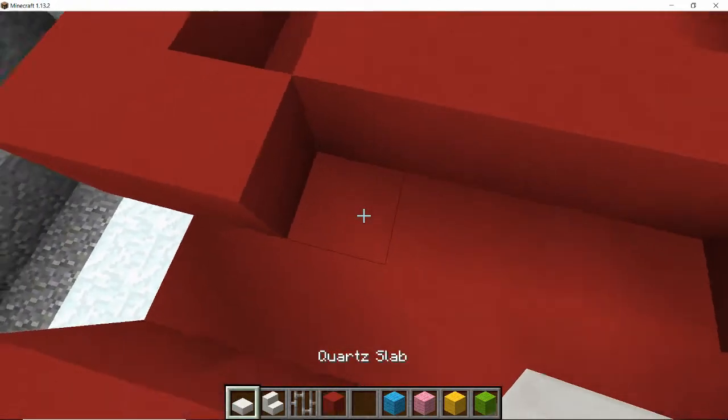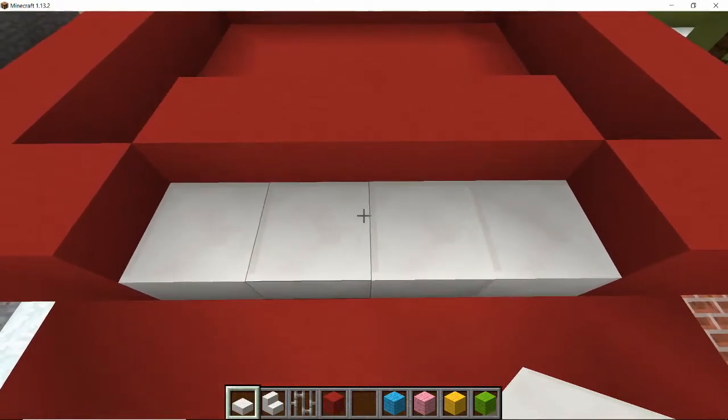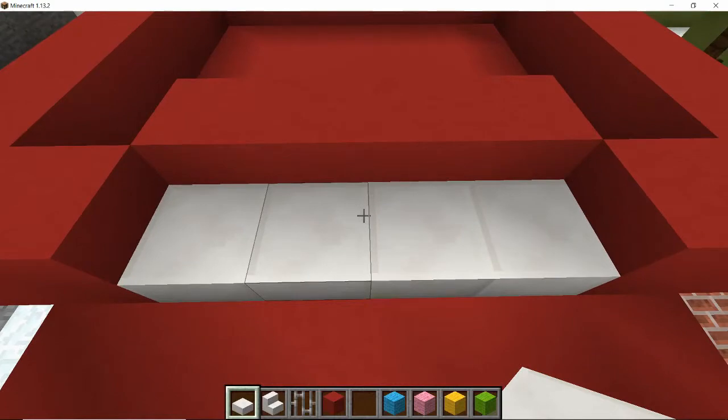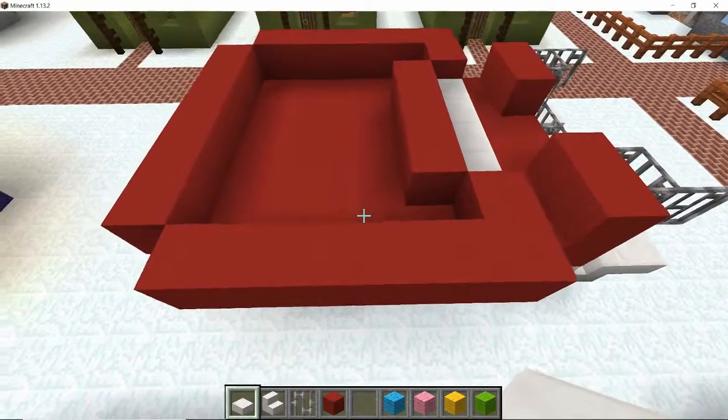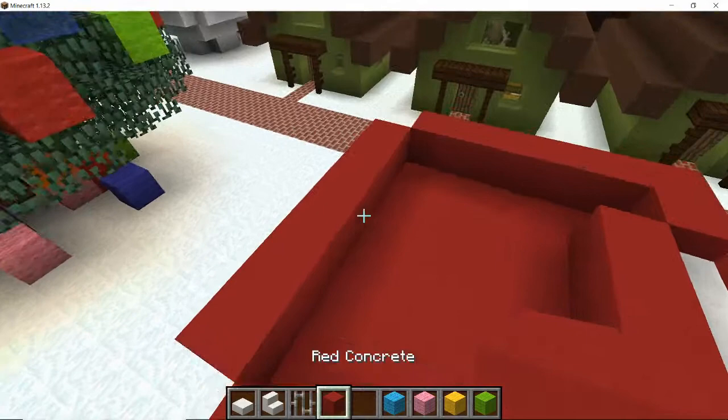Now Santa's going to need somewhere to sit, so I think what we do is we make a little bench for Santa to sit on — like so — across the front. Between where we've got our two sides we just fill it in with the half slabs and put a row of the red concrete just behind that like so.